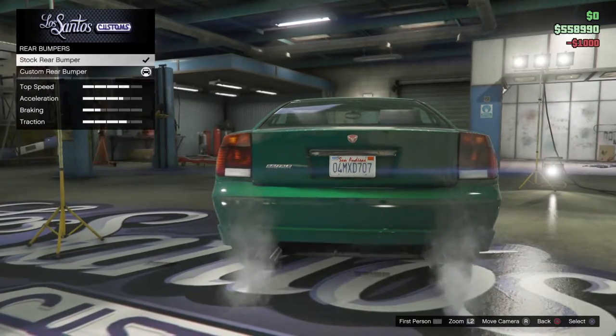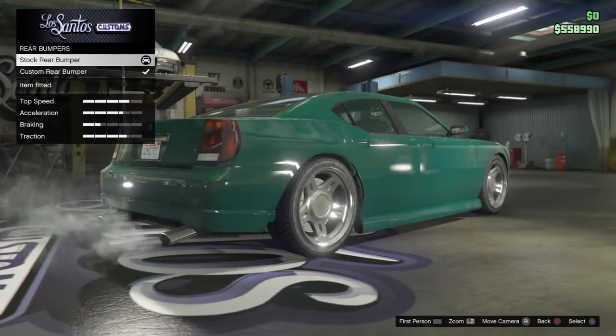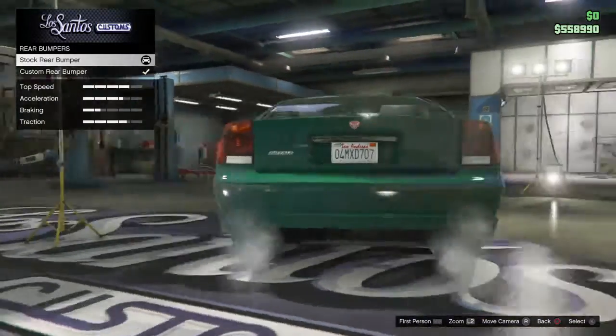Buy the rear bumper, go up and down until you land on stock and you'll see that the rear bumper has disappeared — you can only see the exhaust pipe.